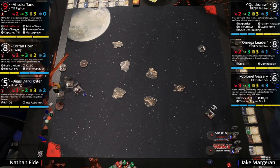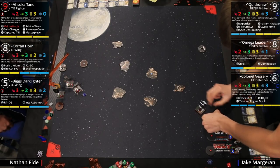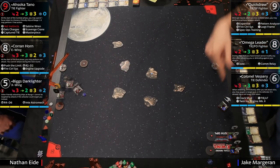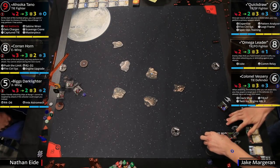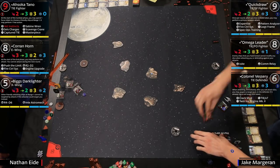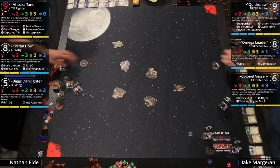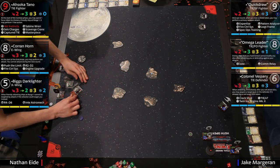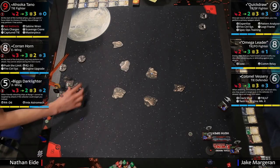Quick rundown of the list: Nathan is running Ahsoka Tano with Veteran Instincts, giving her pilot skill nine. At the start of the combat phase you can spend a focus token to choose a ship at range one — it can do a free action. That seems really good, because Corran Horn has Push the Limit, so if she grants him a free action he can immediately take a stress to take a second action. She also has Seismic Charges — drop those and enemy ships within range one take a damage.